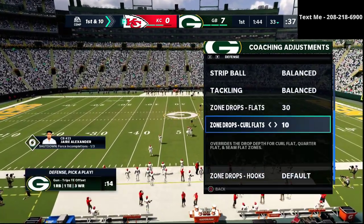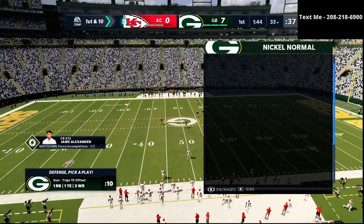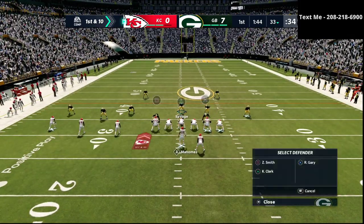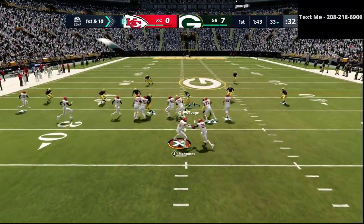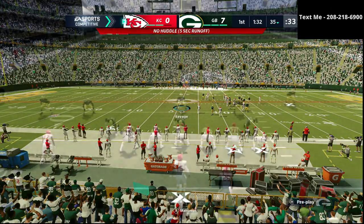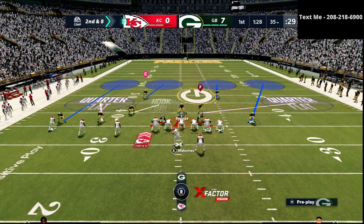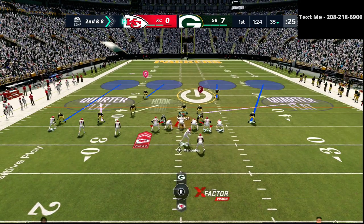Whenever I play more of a zone coverage scheme, those are my zone drops that I recommend: 30, 10, and 5 for the flats and all of that stuff. What we're basically doing here is running essentially a cover six style of scheme. It's a little 3-3-5 normal - primarily a zone drop scheme. That's really what we're trying to accomplish here.